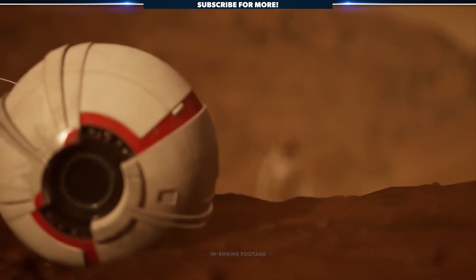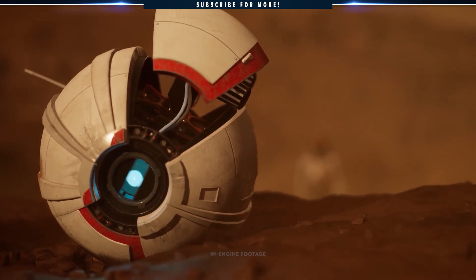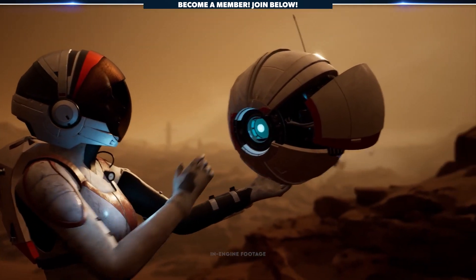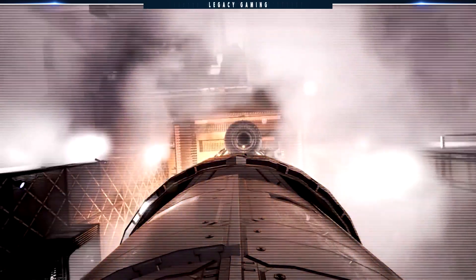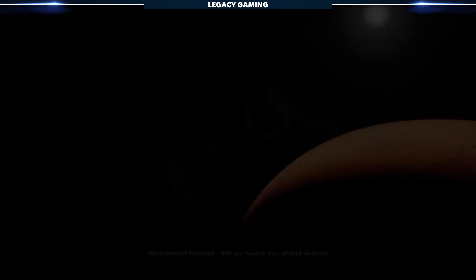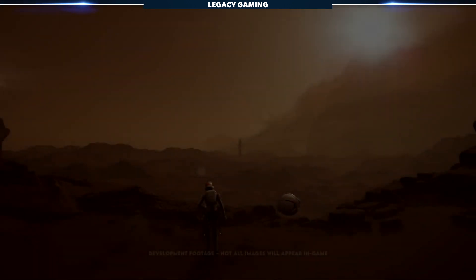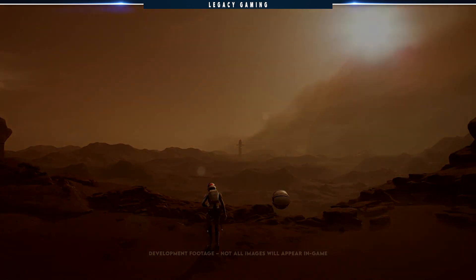Ten years after the events of Deliver Us the Moon, humanity is closer than ever to extinction. After receiving a distress call from Mars, you join a small crew on a mission to recover the Ark colony ship stolen by the mysterious Outward. The game will take you from Earth all the way to Mars, where you discover the truth about the distress call's origins. That's as much as we know about the story — and honestly, let's keep it that way. The best part about these types of games is how the story and the action unfold in real time for the player.